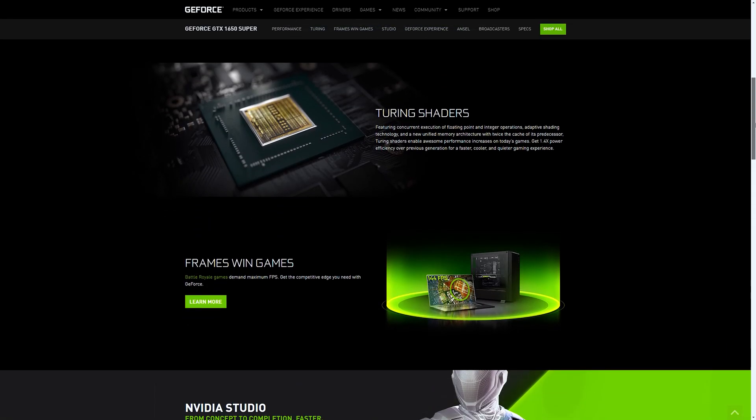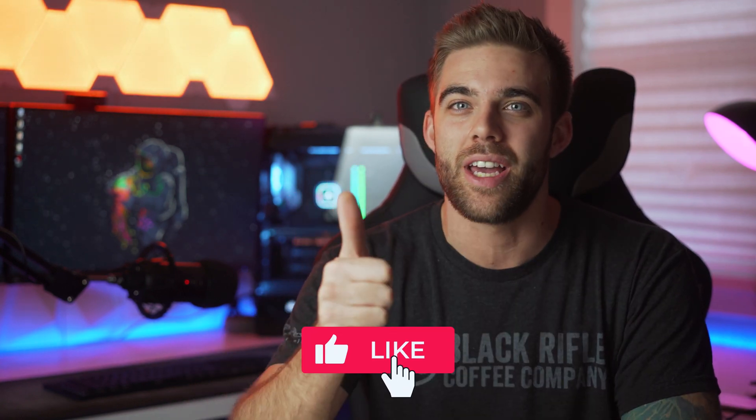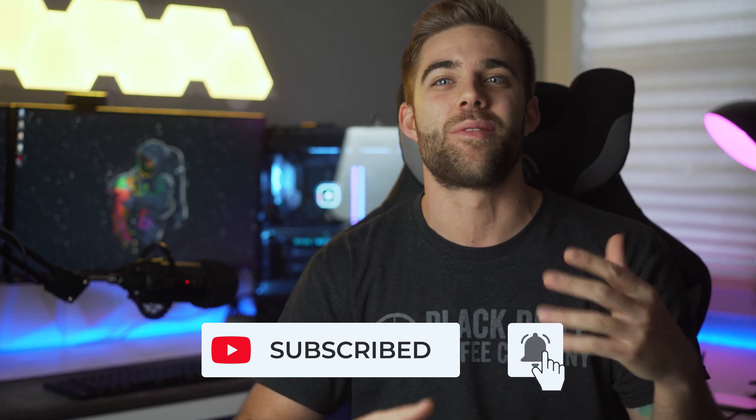Not only do you get amazing FPS with this discrete GPU, but you also get the added benefit of using the onboard NVENC encoder and the new Turing architecture to live stream your favorite games and take all that load off your CPU, getting really good FPS numbers while streaming. It's pretty crazy that you can game and stream on the same PC for this little money. All the parts for the configurations I used will be linked in the description. If you enjoy content like this, give the video a like. Get subscribed so you can quarantine like a boss and always have new content to watch. Stay safe, guys — I'll see you in the next one.